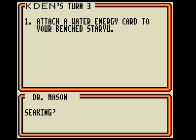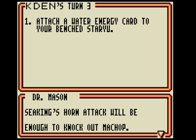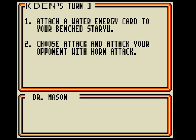Next, select the attack command. Machop has 10 HP left. Seaking's Waterfall attack will be enough to knock out Machop. Choose it. Alright, I get to pick a prize card.